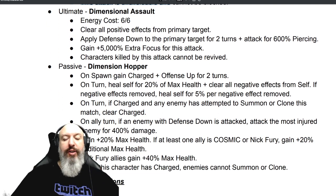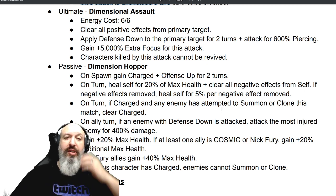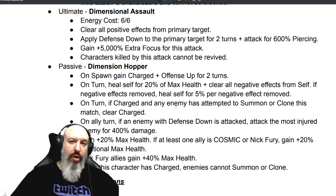On spawn, gain charged plus offense up for two turns. On turn, heal self for 20% of max health plus clear negative effects from self. On turn, if charged and an enemy has attempted to summon or clone this match, they gain charged. Basically you're preventing characters from summoning. It's going to be a big deal. This is a showstopper for Sinister and other characters — it's going to be pretty impressive.